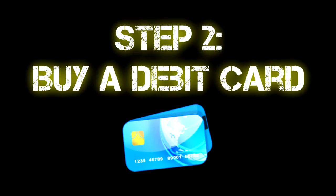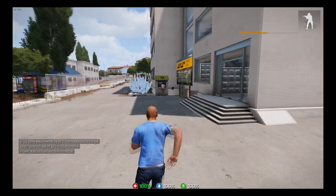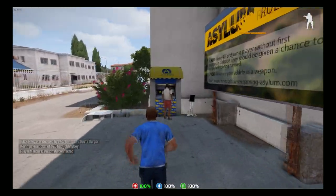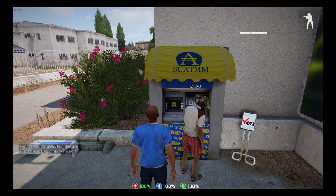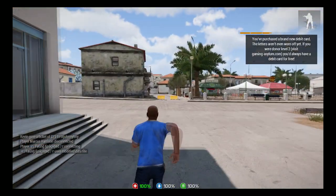Next step is to buy a debit card. A lot of people overlook this or think of it as something completely assumed, but definitely remember to do it. Go to an ATM and pay the $2,500 for a debit card. Then go to the next step, which is going to be buy essentials.